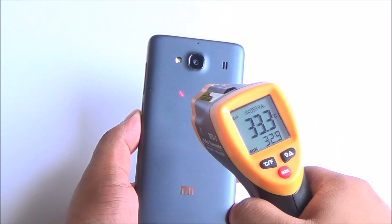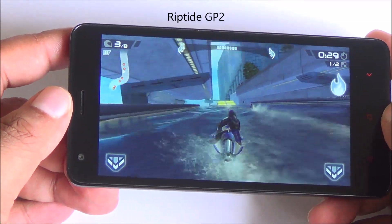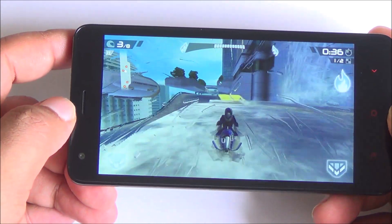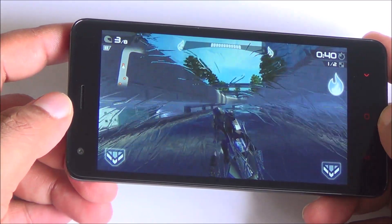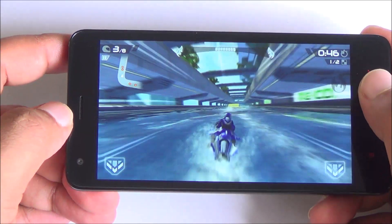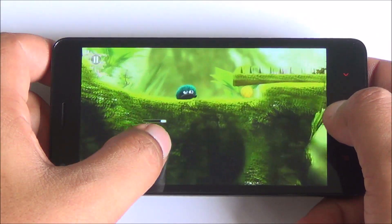We have no AC running, and the first game we are playing is Riptide GP2. The viewing angles of the display are quite wide, with no major distortion in colors or brightness. The Redmi 2 Prime has a fantastic speakerphone — it is loud, it is clear, and it has a hint of bass. This is quite a sharp display with HD resolution on a 4.7-inch panel.